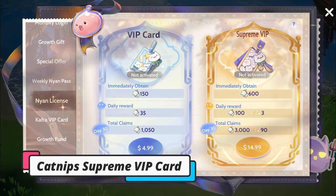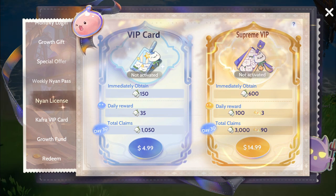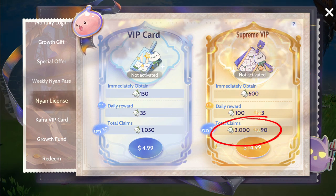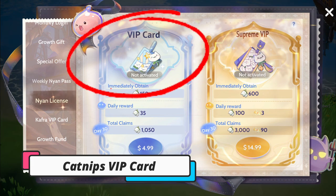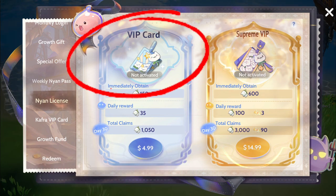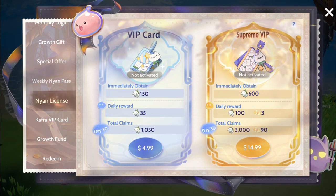Next on the list of must-buy every month is the Supreme VIP Monthly Card. You will get a total of 3,000 catnips for $14.99, which is much cheaper when you purchase it on the website. Or you can just purchase the VIP Card which gives you a total of 1,050 catnips for only $4.99, instead of purchasing it on the website which only gives you around 210 catnips.